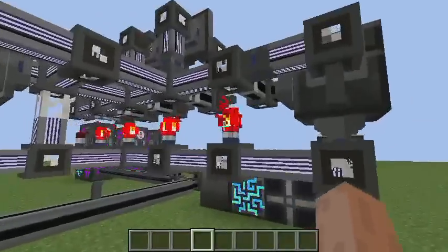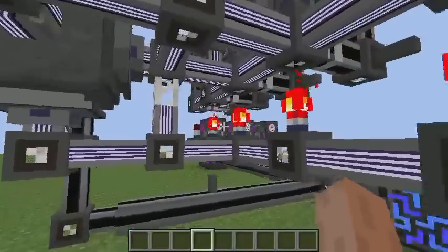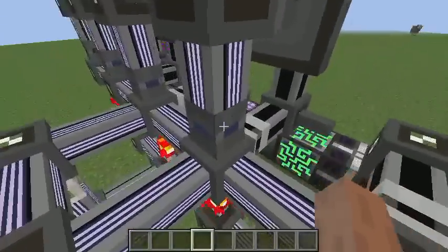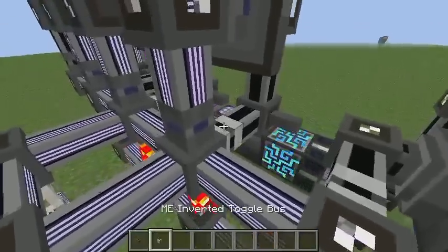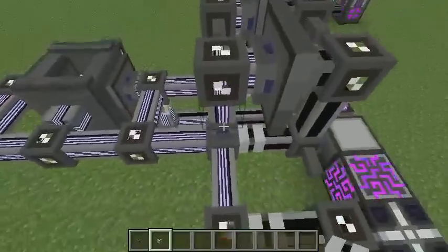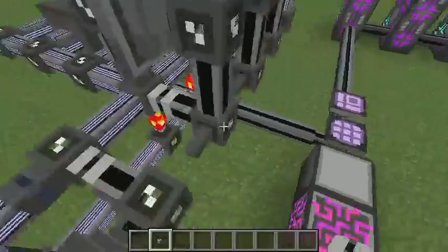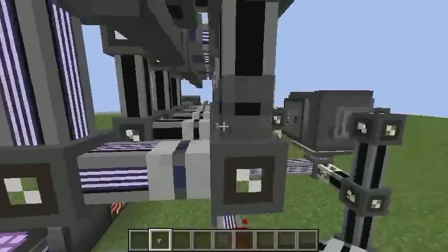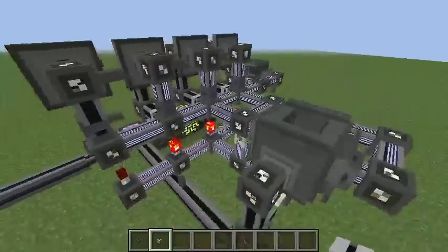But once it gets there, it needs to have all the appropriate other stuff put in there as well. And this is where these little redstone torches — which are level emitters — come in. If you look here, you can see ME toggle buses and inverted ME toggle buses. These are actually really great, and a lot of people don't really use them, which makes me sad, because they're completely free — they don't use up any channels — and you can do some pretty amazing stuff with these.